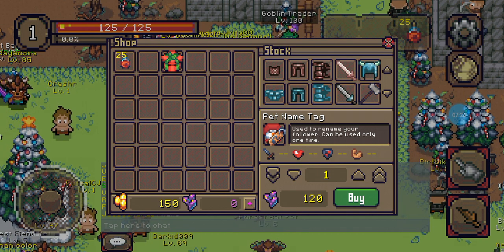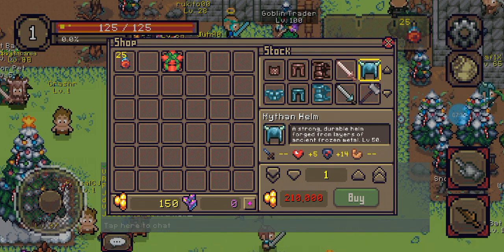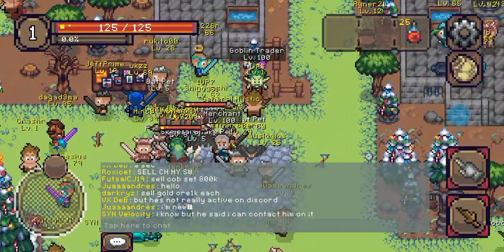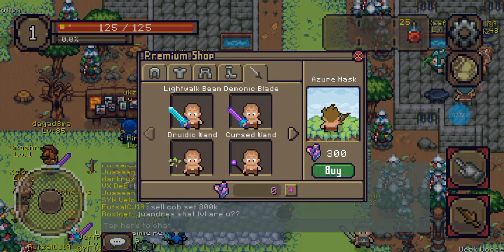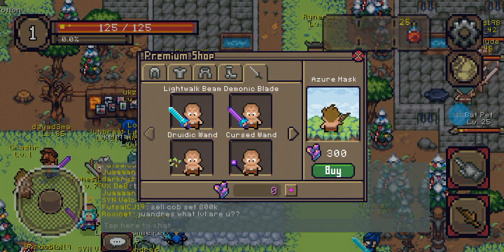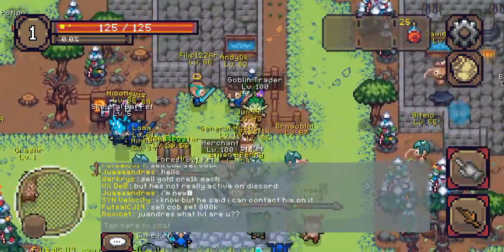The gear you might have to buy is the Mythin gear shown in blue here. You may be able to find it cheaper from a player, but you can also purchase it from the merchant. Up here is the goblin trader — he's the premium currency merchant. All this stuff is cosmetic only: no stat changes, no extra health, no extra damage, nothing. It is purely 100% cosmetic.